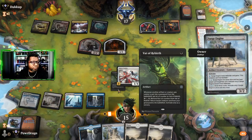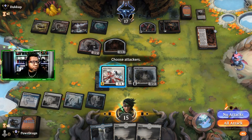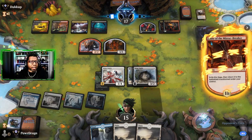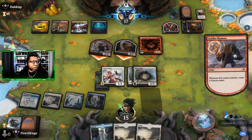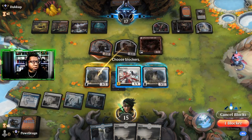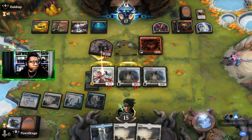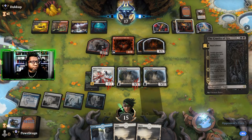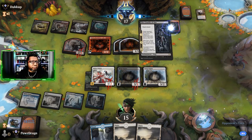I guess we're hoping we can hold on to the Annex Sentry for a minute because that's the only way this is a positive for us. Do we take that or just kill the Harvester? I don't really say that because then we get to control it — I guess we kill the Harvester because we don't have a way to deal with the Reflection of Kiki-Jiki thingy. No attacks — too much mana on this end. We've got to find something that pumps our artifacts or this is just going to get real ugly.